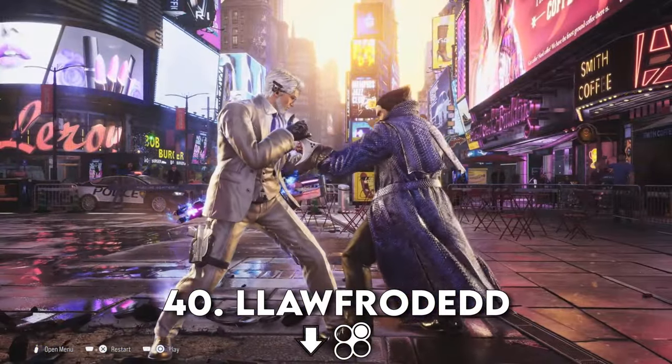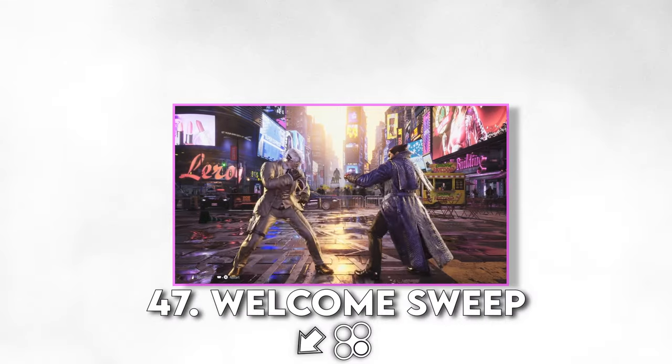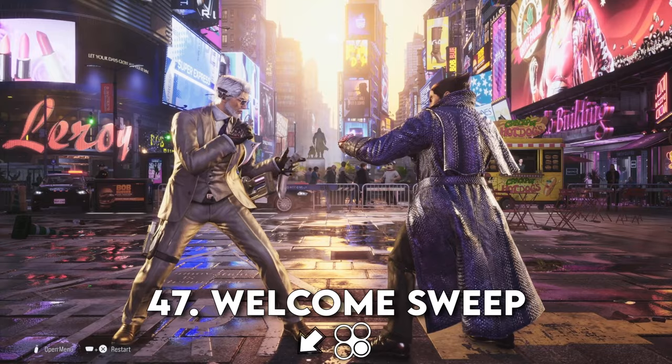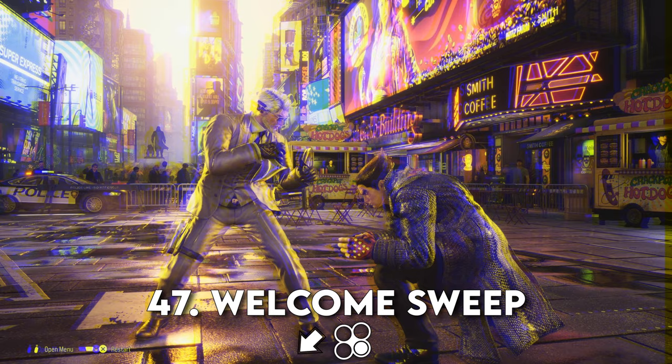We're starting to figure this guy out. Welcome Sweep, down back 4. This move is unseeable to the naked eye — enemies have to anticipate this attack. It forces your opponent into crouch stance.